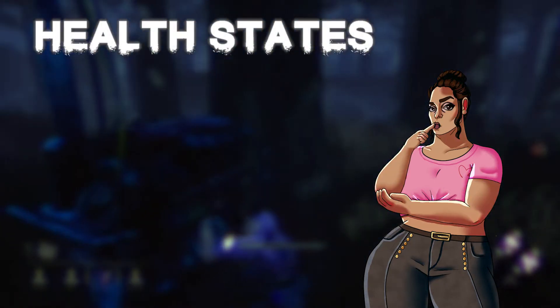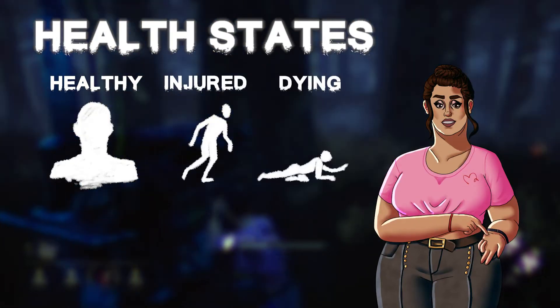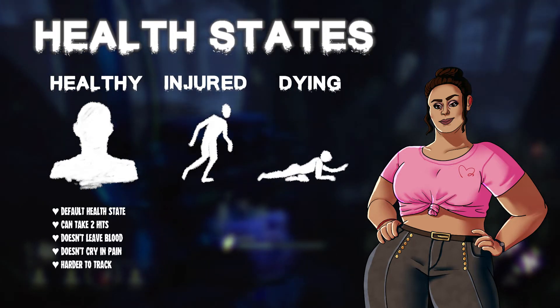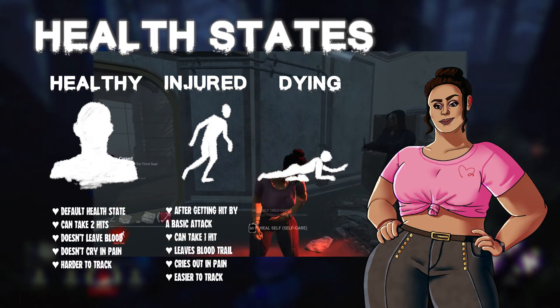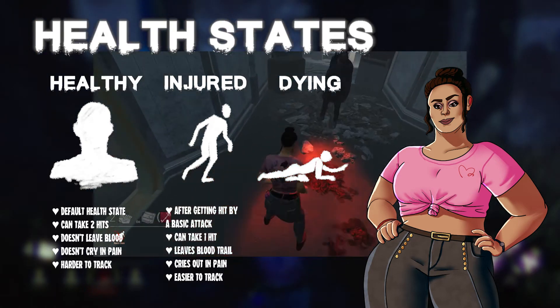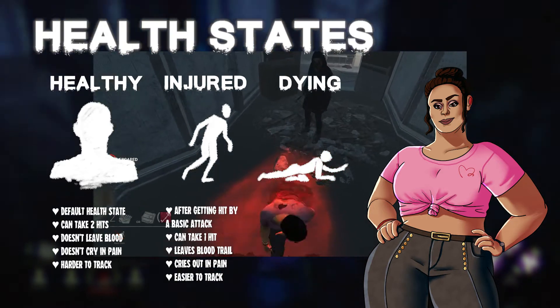Survivors in Dead by Daylight have three health states: healthy, injured, and dying. A healthy survivor can take a hit before going into the injured state. Healthy survivors can run and don't bleed or make noise. The injured health state is much like the healthy state, but now you leave a blood trail and cry, making you easier to track. You are also one basic attack away from the dying state.